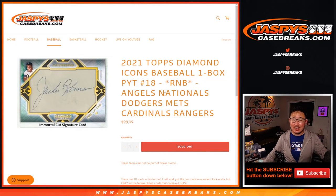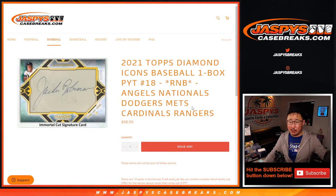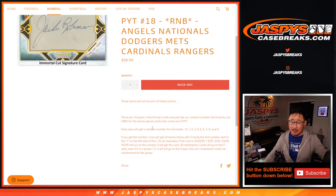Hi everyone, Joe for jazpyscasebreaks.com coming at you with a number block randomizer — a serial number break for that group of teams for Diamond Icons Pick Your Team 18. That's how it works right here in case you're wondering.